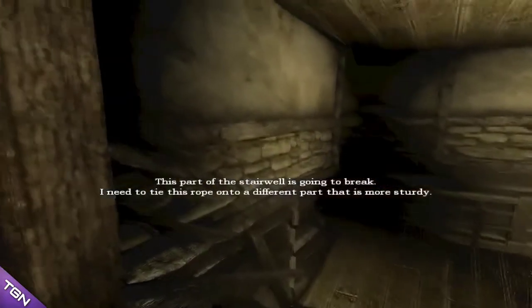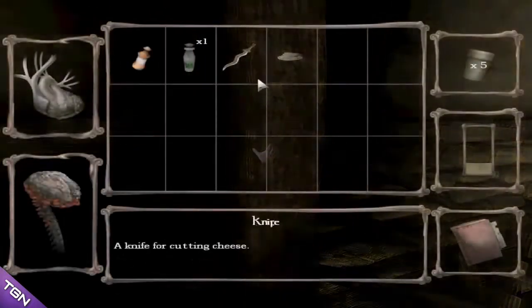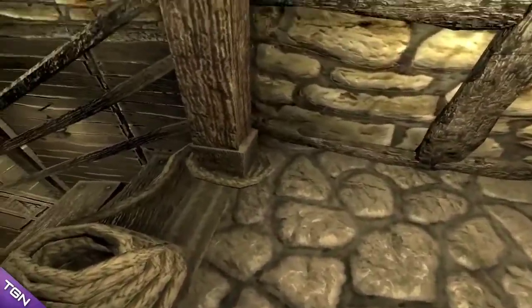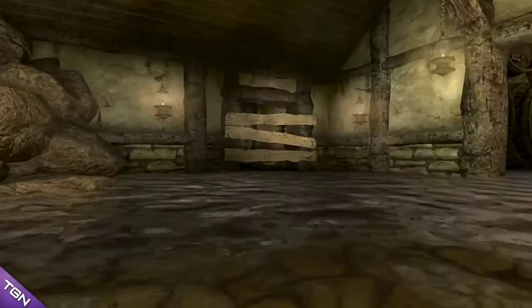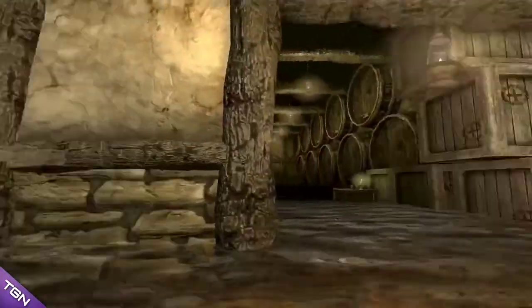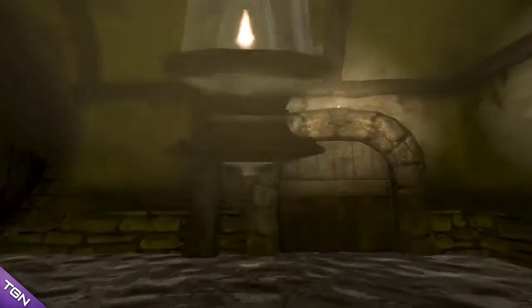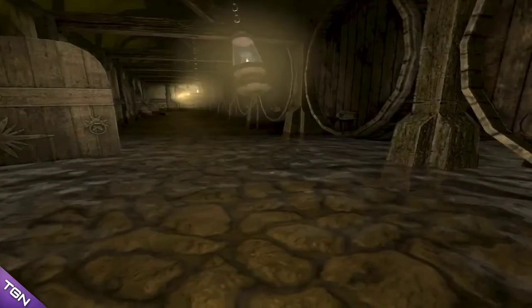This part of the stairwell is going to break - I need to tie this rope to a different part. This is stable now, okay, I should tie here. Wait - I tied there, why the hell did I tie here? God damn it. Never mind. Oh wait - we need to find a crowbar to break this. Alright, so we reached this place and we could push the lanterns and it's locked. God damn it - push the lanterns away.